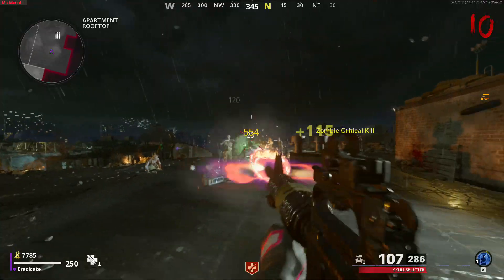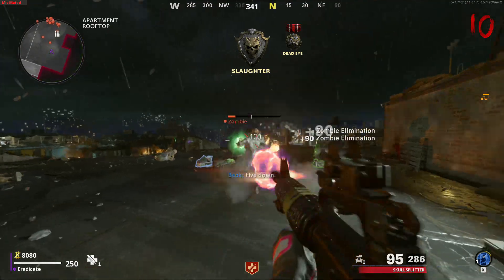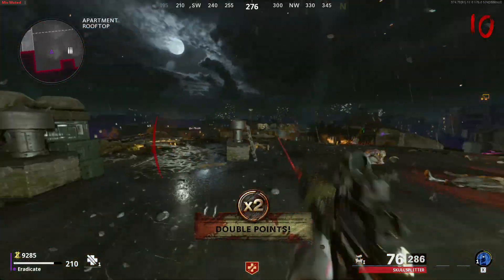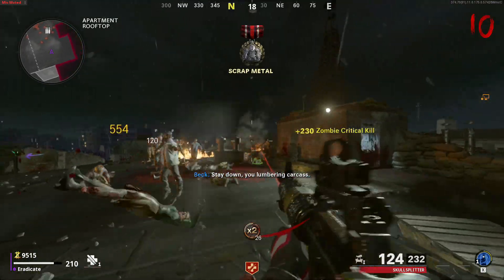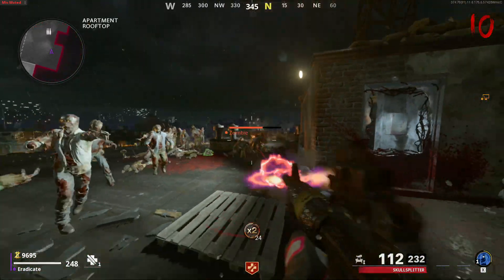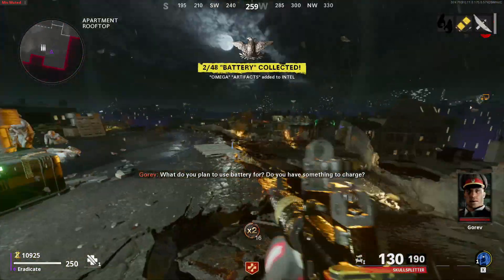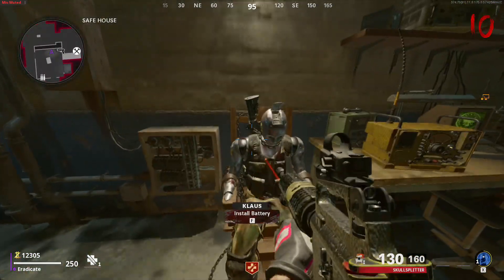You will need to kill the Krasny Soldier that spawns in on round 10, so just play until you reach round 10. Once you've taken care of the Krasny Soldier, he will drop a battery — go ahead and pick that up. You will then take this battery down to the safe house and put it on Klaus.